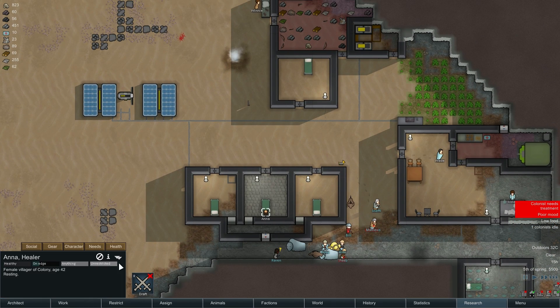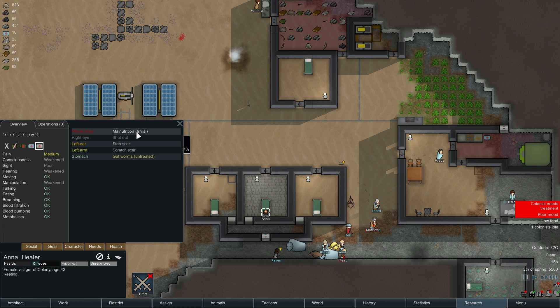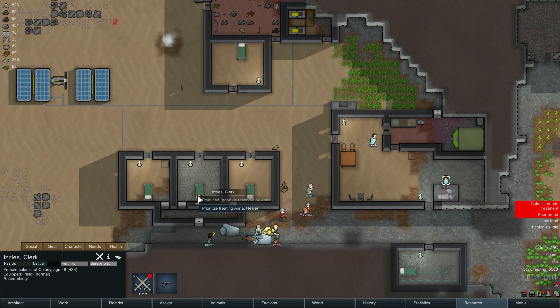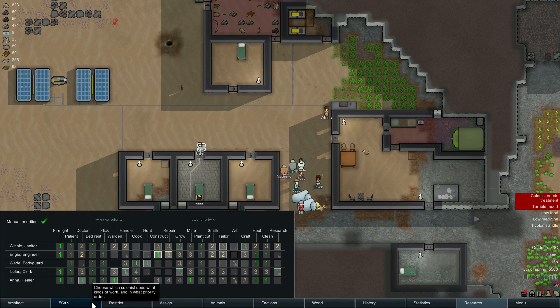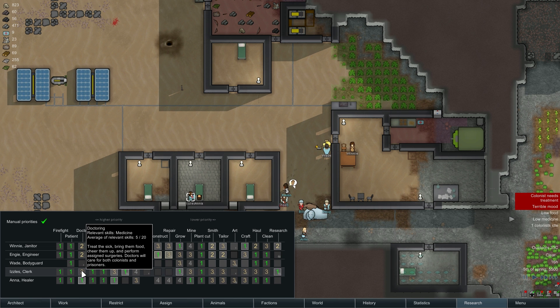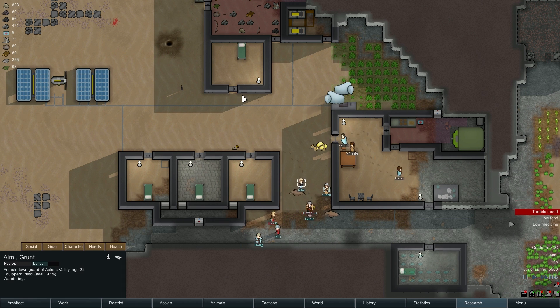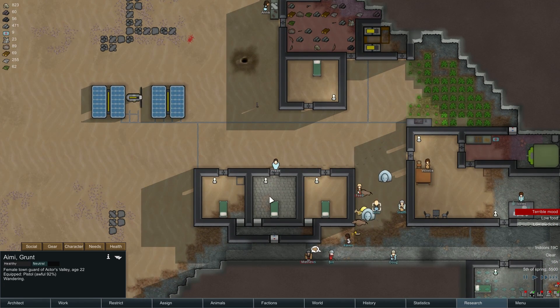Is this still your gut worms, Anna? Is this still your problem? Yeah, she's still pissed off about her gut worms. You know what — people are probably not treating her because nobody else is a high enough priority doctor. Alright, Izzy, you're now a high priority doctor. That's the problem. I figured it out.